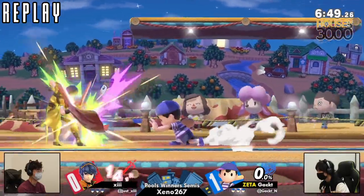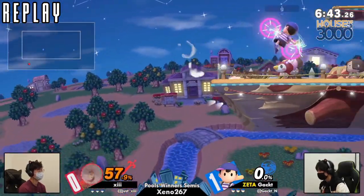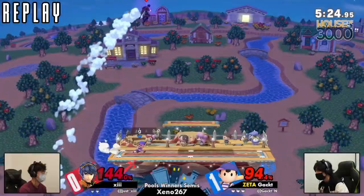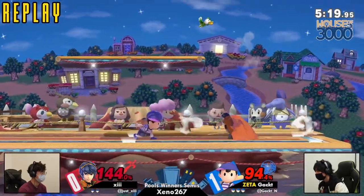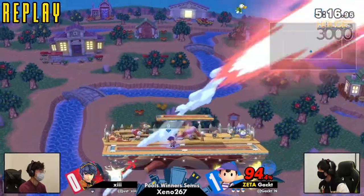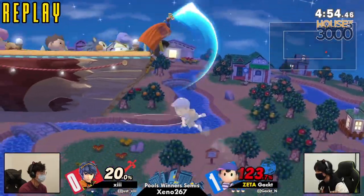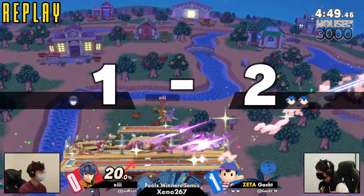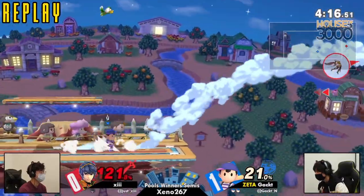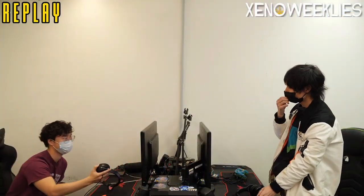Honestly, pretty good showing from 13. Definitely had a few things going, but I think it's just one of those things where Gact has been around the block too many times to let anything through that 13 was trying to serve up. Yeah, just kind of inexperience. That's the oopsie factor for Marth — you accidentally walked into my tipper. Goodbye.